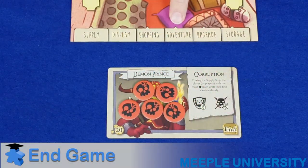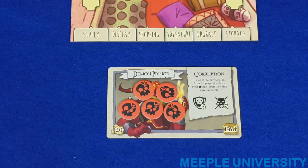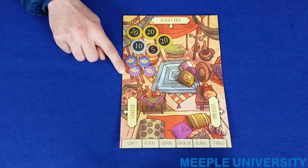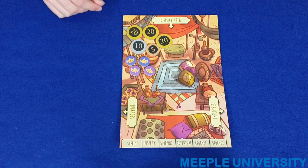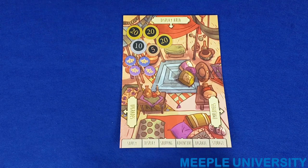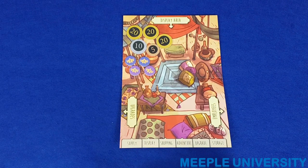At the end of the adventure phase in which the level 3 monster is killed, the game ends immediately, skipping the upgrade and storage steps in that round. To total up the final scores, players gain one point for each prestige collected during the game, and one point for every $10 collected, rounded down — so in this case, 8 plus 7 is 15 points. The player with the highest score wins; in the event of a tie, the player with the most money wins, and if still tied, victory is shared.